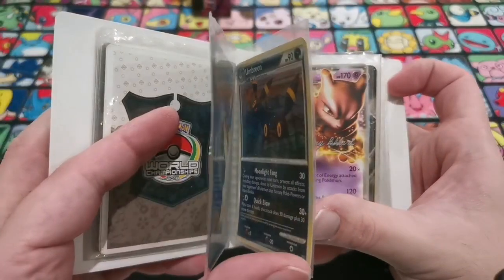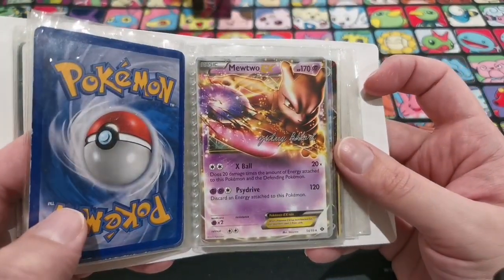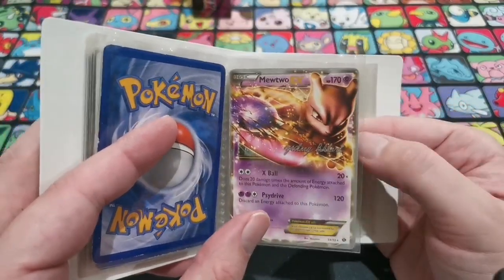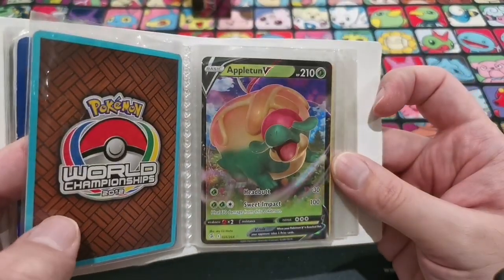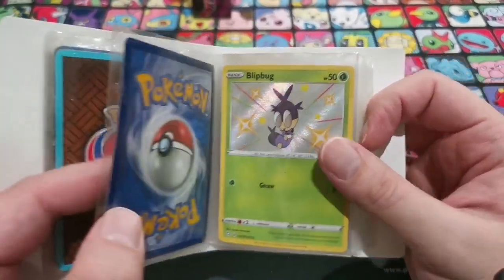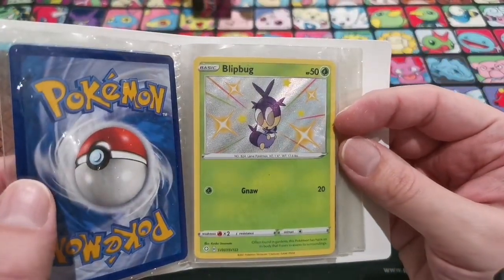That's probably like a $30 card, at least a few bucks. We get ourselves another champion deck reprint. Mewtwo and Darkrai really took over the meta at one point. We get ourselves an Appleton B — very cool. A shiny Bitblood — that's very cool.